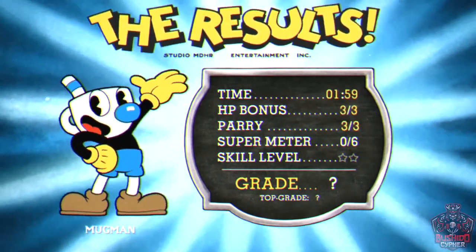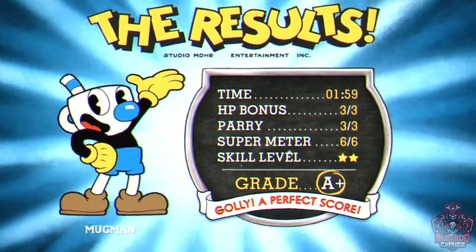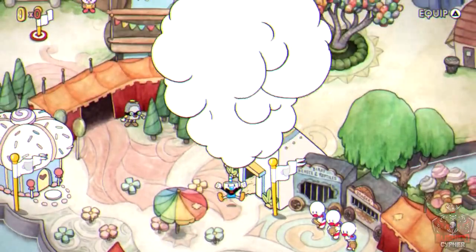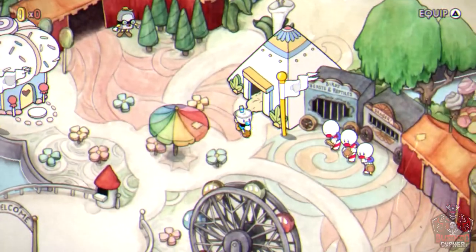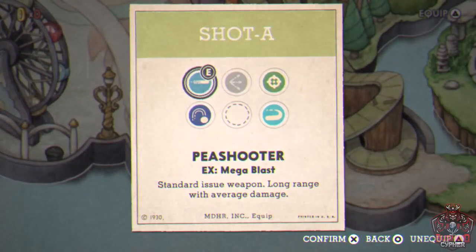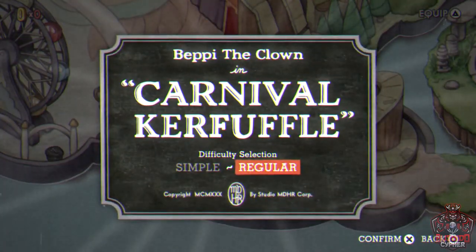After defeating Djimmy, a new route opens and you collect his soul contract. Head straight down to the roller coaster — the Beppi the Clown fight. Before entering, equip Roundabout and keep Spread, Super One, and the heart charm.